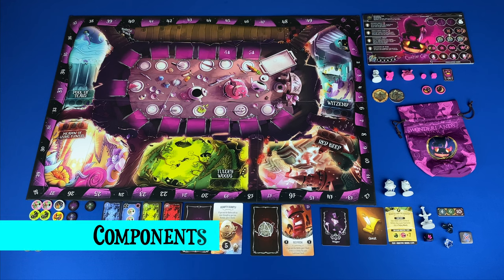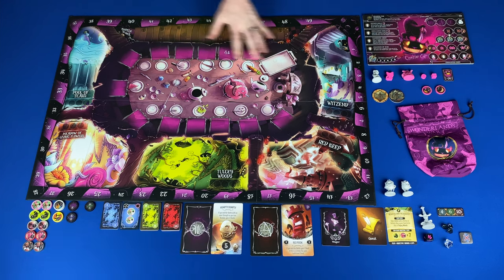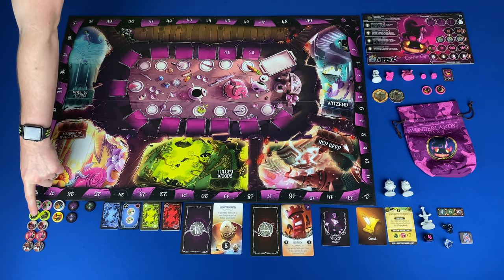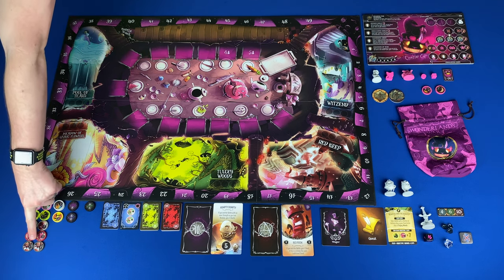Now let's take a look at the components. Some of the components are from the deluxe edition of the game. You have the main game board. Around the outside of the main game board is your point track. Inside of that at the top is your battle track, and going around next to that you have your five regions. In the center of the main board you have your tea party. The ally chips are flamingos, creatures, red rooks, roses, and card soldiers.